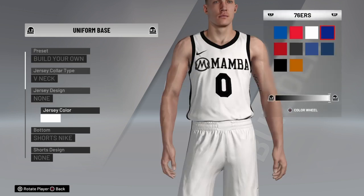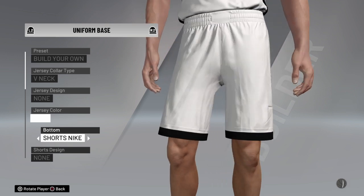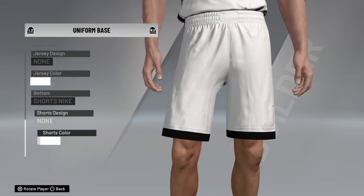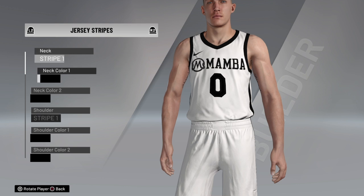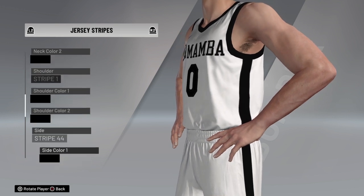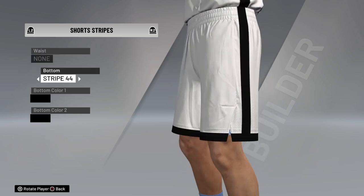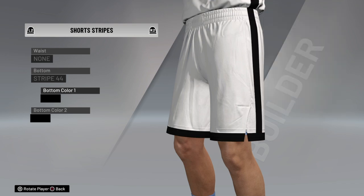For the uniforms, the home uniform — this is very easy. You gotta do V-neck right here. Jersey color is gonna be white. For the bottom, put shorts Nike — I used to put retro but the bottom black part doesn't show, so you're gonna have to leave it Nike if you want. Shortest line: no shortest line. Shortest color is gonna be white. Everything is gonna be black — neck color black, stripe one for the side and shoulder: black, stripe two for the side, stripe four for the bottom: black, both of them matching.